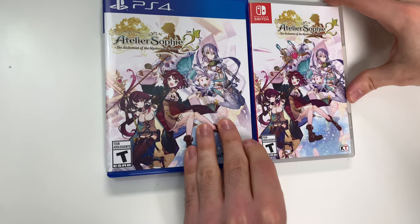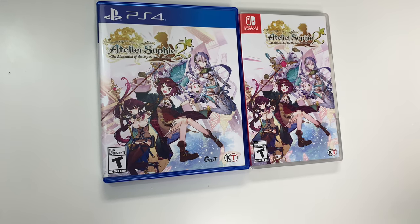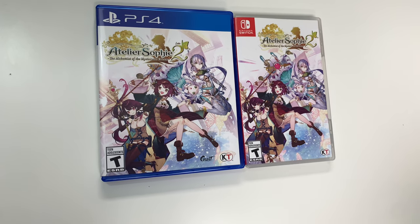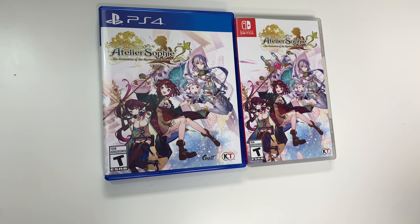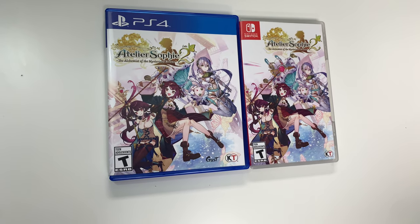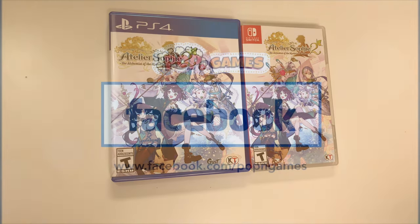And that'll do it for this unboxing of Atelier Sophie 2: The Alchemist of the Mysterious Dream for the PS4 and the Switch. As always, thank you guys for staying tuned to PopNGames for these unboxings. If you enjoyed this one, you can let us know by liking, commenting, subscribing, and clicking the bell. You can support us further by checking us out at popngames.com — the link will be in the description. Thanks for watching, bye bye!